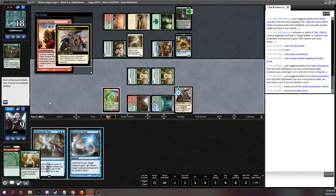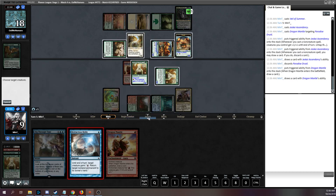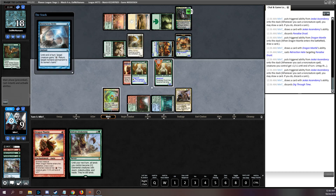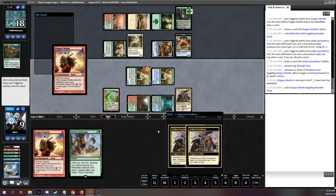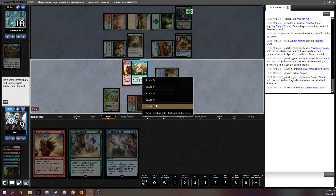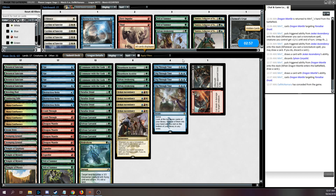We'll make a red, bounce the Dragon Mantle, play the Dragon Mantle on this one. They understand that I have infinite draw — Retraction Helix plus Dragon Mantle with an active Jeskai Ascendancy draws my deck.